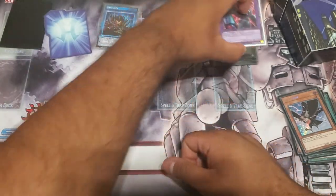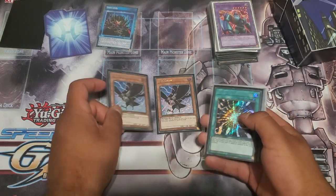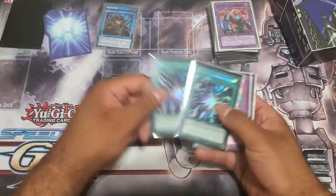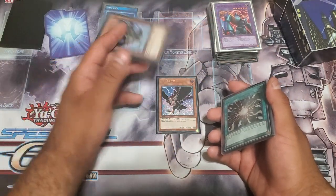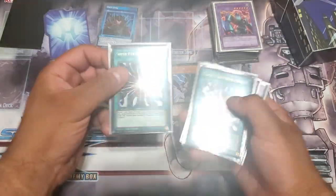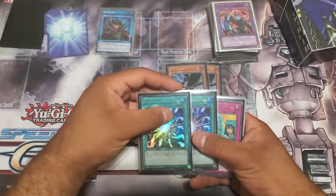Moving on to the side deck — this version is still kind of tailored for last format. Two DD Crows, secret rare — two DD Crows to get rid of any problematic cards in the graveyard. If Cyber Angel has their spell in the graveyard, which would let them survive the Lightning Golem, this will out the spell so Lightning Golem can pop something like an Izana no problem. Two Super Poly to get over any big monsters — in combination with our Dark Unity, this allows us to fuse away our opponent's monsters and make a Dark Gaia if need be.